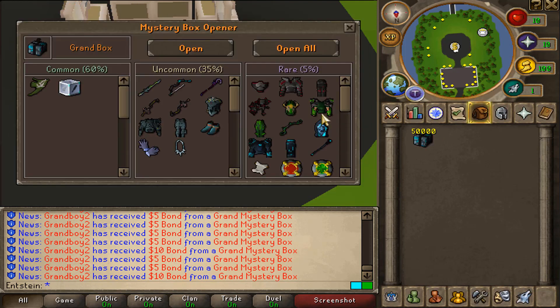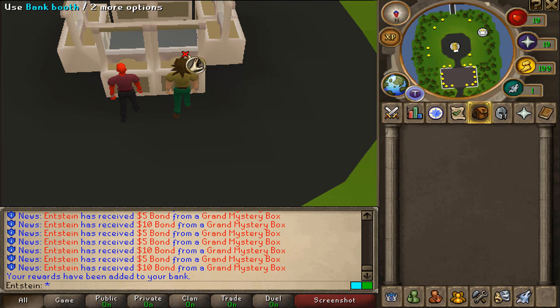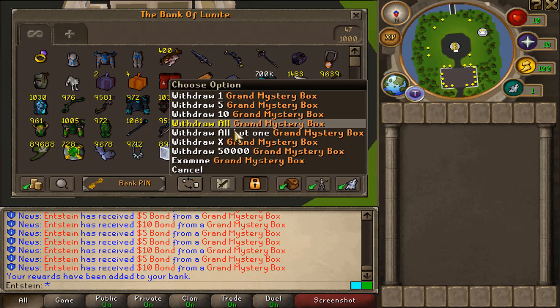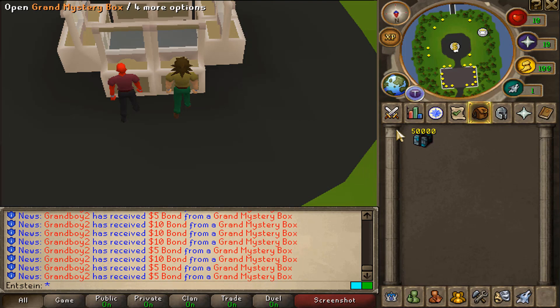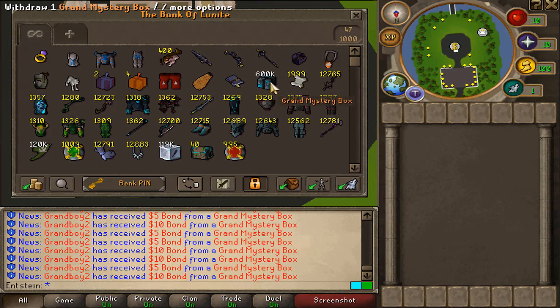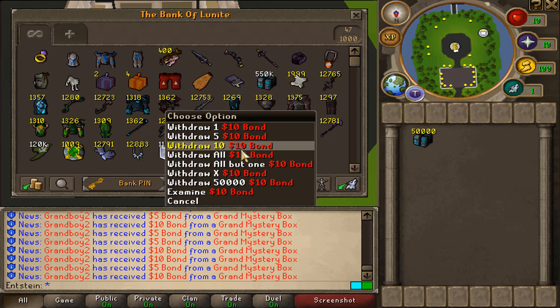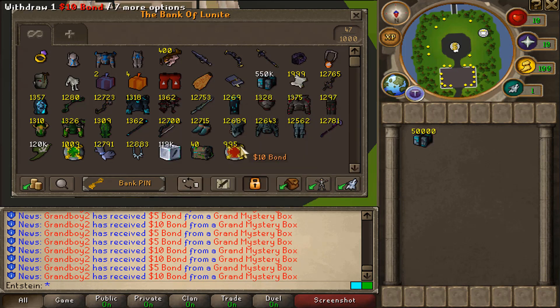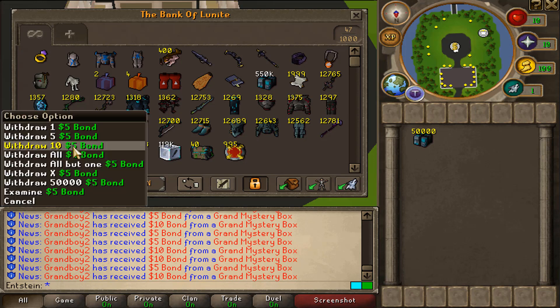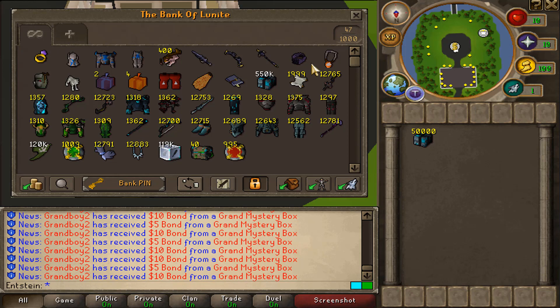We're making a lot of money from these grand mystery boxes. Imagine getting all these mystery boxes from Sanctum of the Dead — that's out of this world. Another 50k in — beautiful! We still have 600k to open.